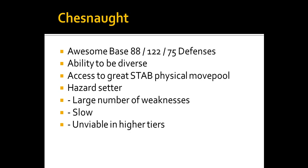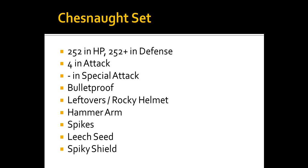Chesnaught is also a hazard setter, able to set up Spikes fairly reliably. Unfortunately it has a large number of weaknesses, is slow, and is unviable in higher tiers. It's primarily used in UU because people are looking for something to take earthquakes and set up hazards. The reason it's unviable in higher tiers is it's walled by so many Pokemon, namely Heatran and Scizor — it's just shut down by so many things.